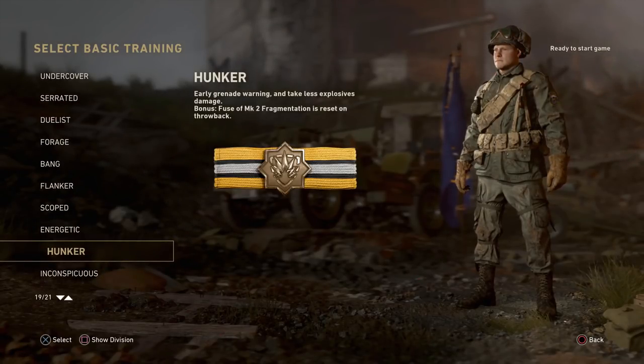Next up we have Hunker. With Hunker you get early grenade warning, take less damage from explosives, and you're able to reset the fuse of a frag grenade thrown at you. If an enemy throws a frag at you, you can throw it back and the fuse resets — so even if it was already cooked and about to go off, it won't blow up in your hand.